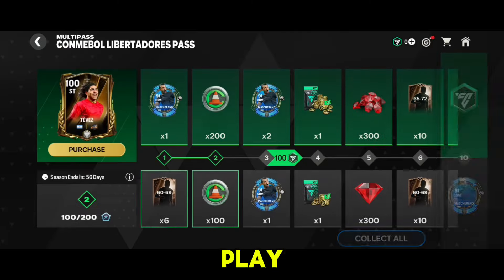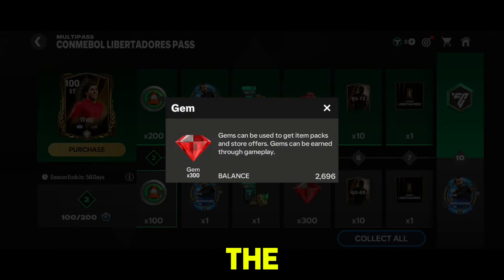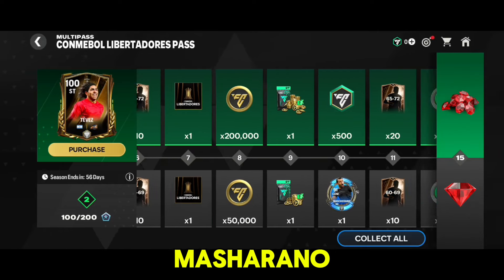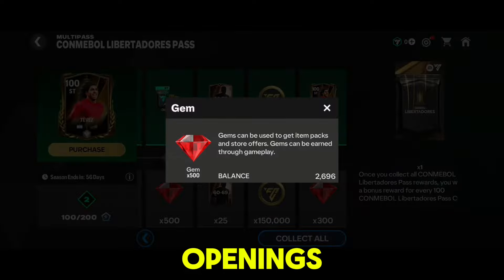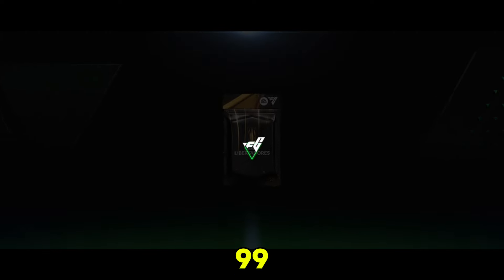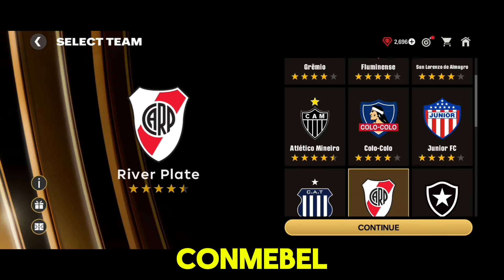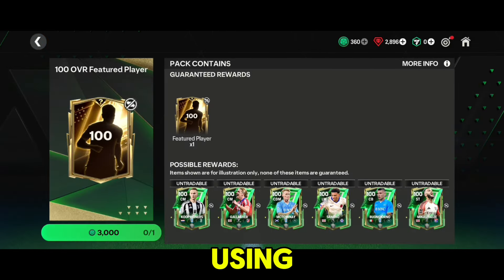For free-to-play players, the Conmebol multi-pass offers plenty of rewards like gems, two rank Mascarano, and other items. Be sure to collect all rewards, especially the gems, rank Mascarano, and potential 101-rated players throughout the event. You can also convert your competitive points to Libertadores points in the store to speed up claiming the 99 to 101 final reward. Don't forget to participate in the Conmebol Club Challenge to earn club tokens and get 100-rated rewards.